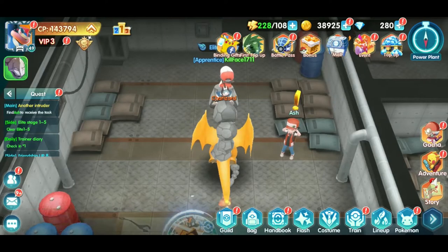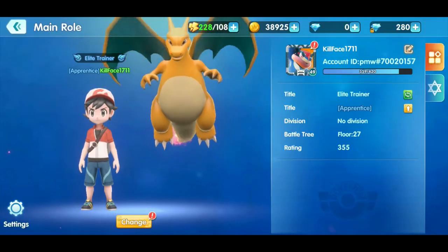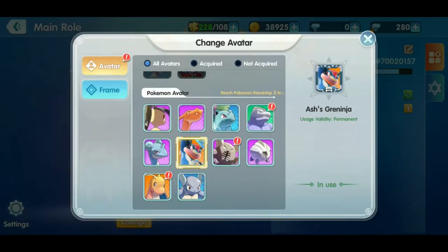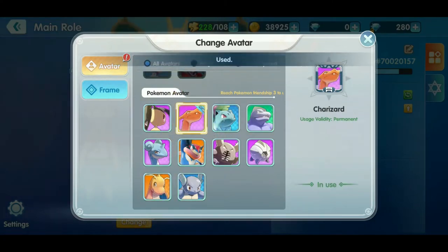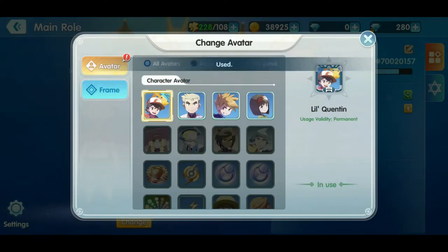We got some more power so we can do some more battling today. You'll notice we have some quests over here. Let's click on our picture up at the top with Greninja. We got a Charizard, looks like we got some new stuff — a Kommo-o head, a Dragonite one — but I'm faithful to my Charizard, sorry guys.